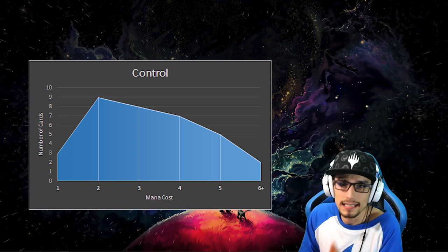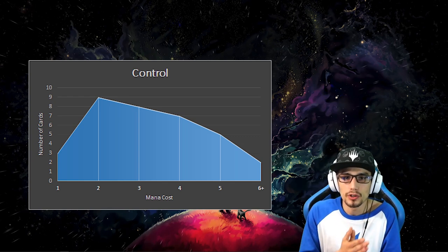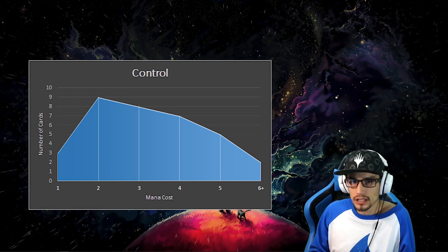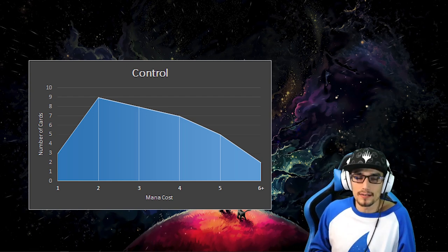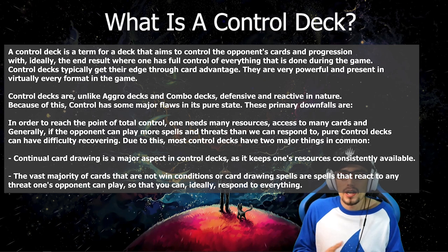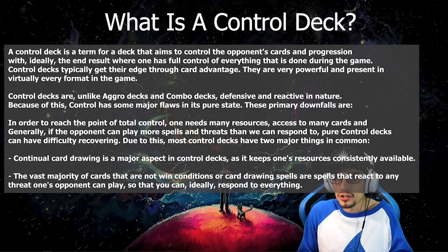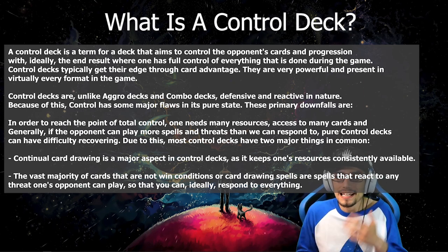That's it, guys — this was my guide for how to build your very first control deck. Base these cards upon your collection, but be sure to follow the principles, strategies, guidelines, and customs that we covered today. Removal is removal — some removal is obviously better than others, but that's how the cookie crumbles as a free-to-play or beginner. You start with what you have, begin to farm, learn the game, get those wild cards, and work your way into some of these top-tier decks. A quick recap: what is a control deck? It aims to control the opponent's plays — removing what he does play, countering what he wants to play, and stopping him from doing certain aspects of the game, whether that be untapping his lands or permanents, playing multiple spells each turn, or searching his library.